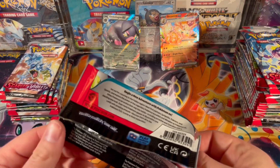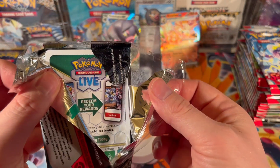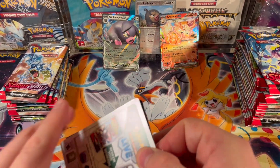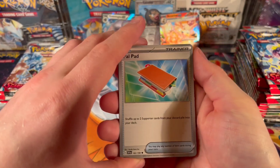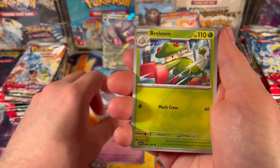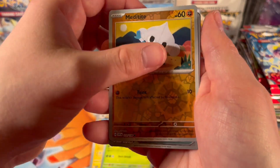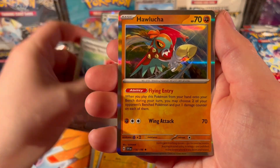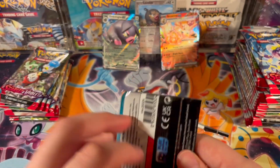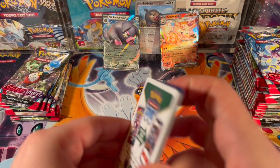There's a lot of new stuff in this set. The packs are so weird to open manually. That's it — I'm going back to scissors. Next pack yields: Palpad, Raltz, Outside the Academy, Rayloon, Kilowattrol, Halucha. Alright, I'm going back to cutting — it's easier for a Neanderthal like myself.